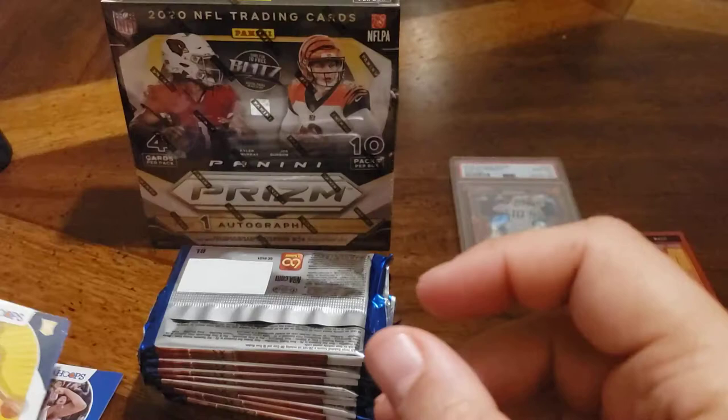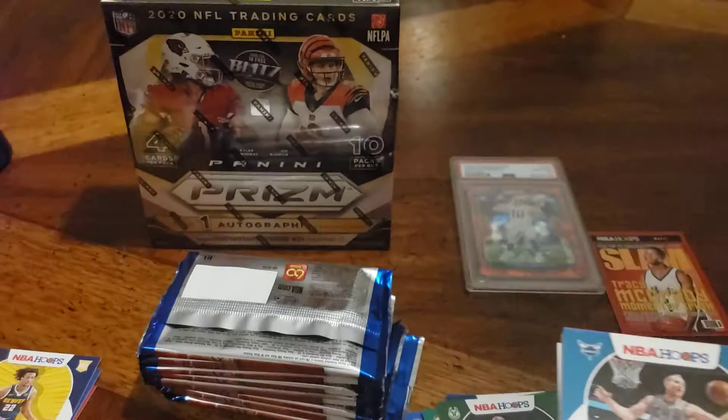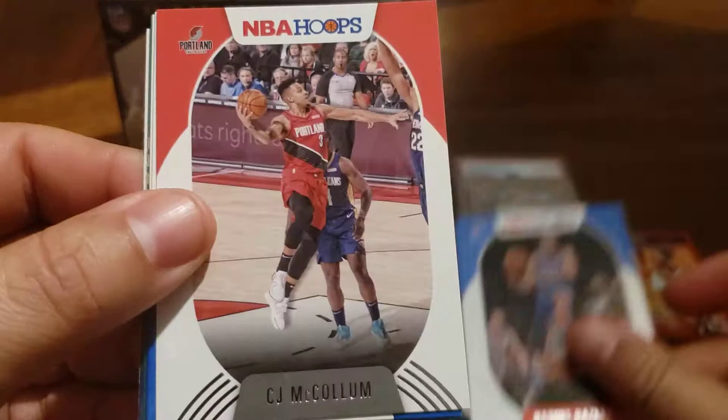Zeke Nnaji makes another appearance. And — ooh, that's what we were looking for. James Wiseman. He gives me like a more athletic Whiteside vibe. I'm not completely sure about his game, but he can be dominant if he wants.